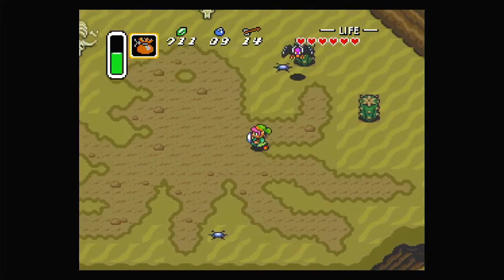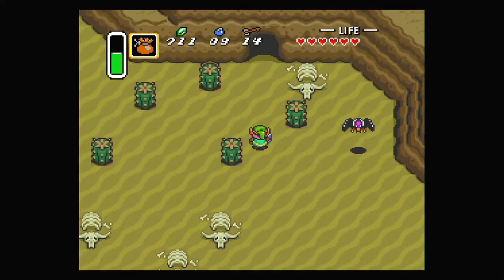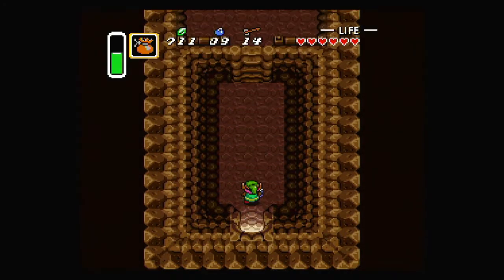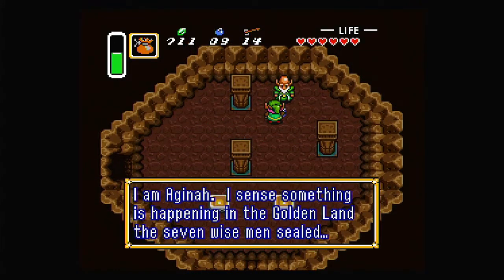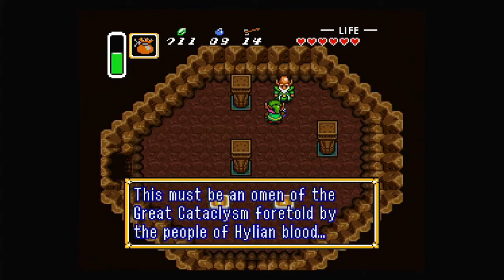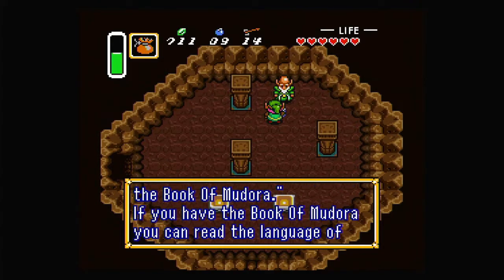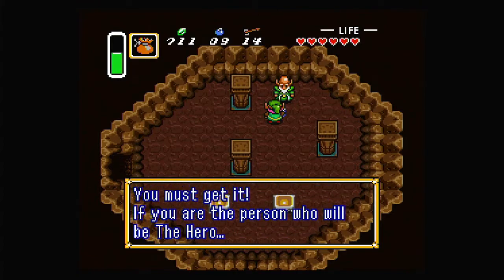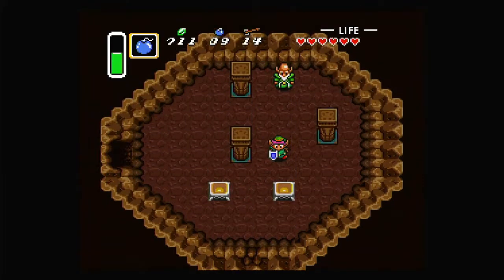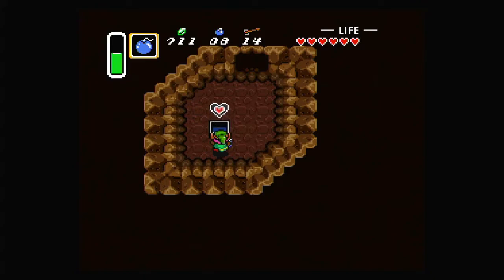Now let's head into the desert, which has some monsters and mines in the ground to watch out for, plus a vulture swooping around. There's an important cave here — an NPC tells us: 'Agahnim — I sense something is happening in the golden land the seven wise men sealed. The hero will stand in the desert holding the Book of Mudora. If you have it, you can read the language of the Hylian people — it should be in the house of books in the village.' We can also blow up a wall here to get a chest with a piece of heart.